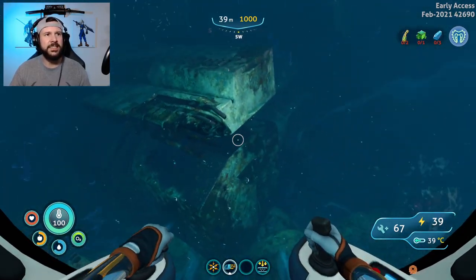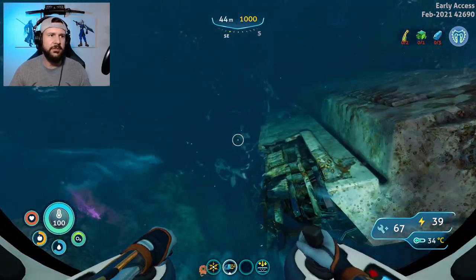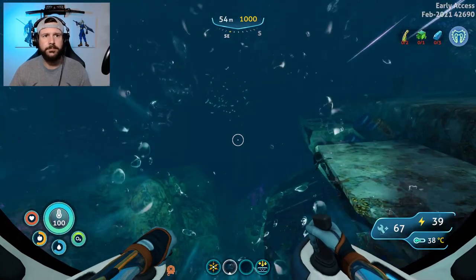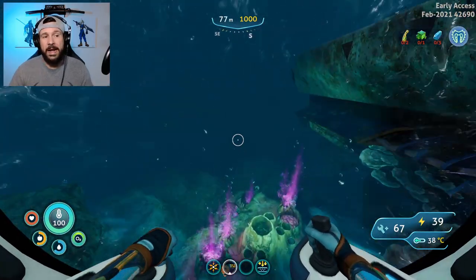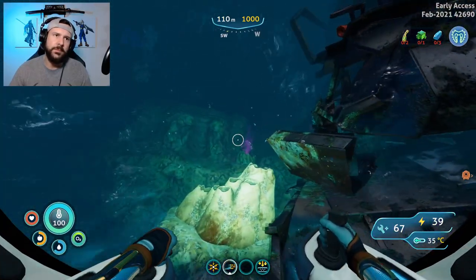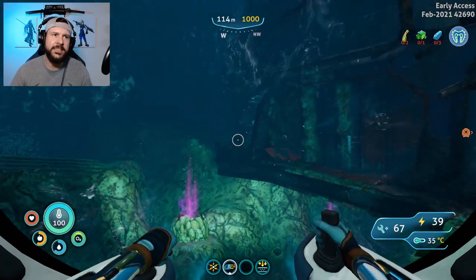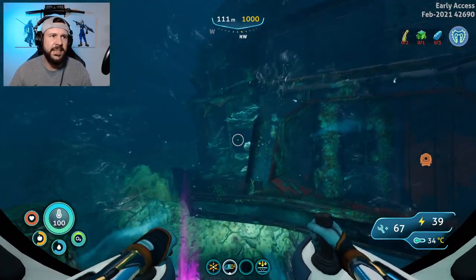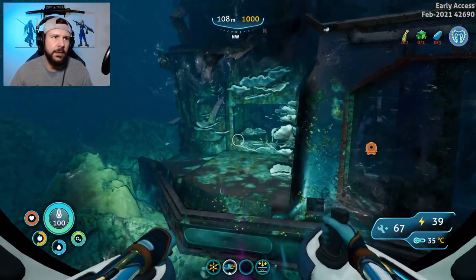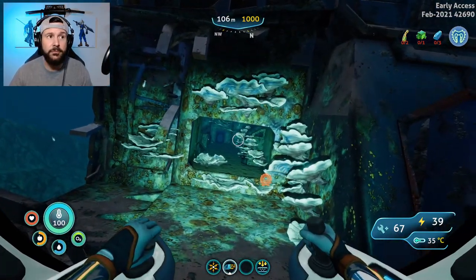And here it is — this is the beginning of the wreck of the Mercury 2. If I follow this around to the front, or back depending on your perspective, you're going to see that this whole area has been kind of torn apart. There is an entrance in this area right here. There are some cool things to find in there — I won't spoil that for you right now.